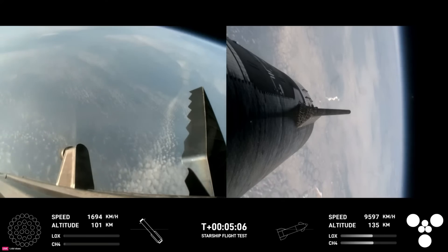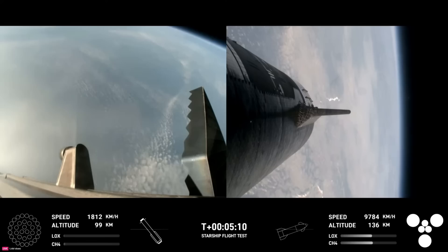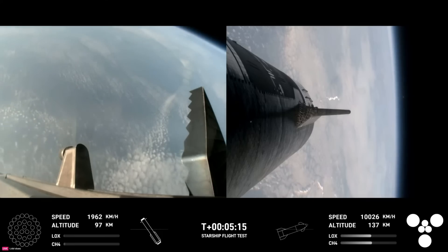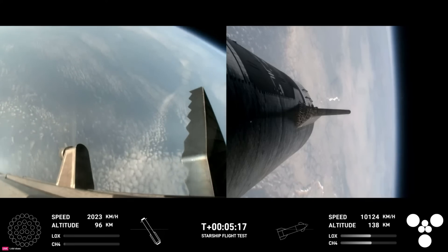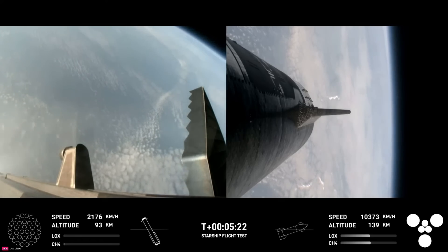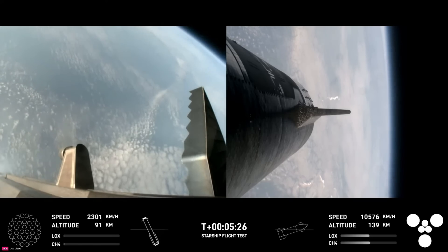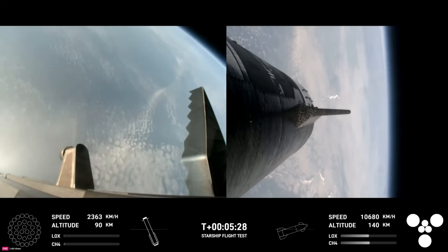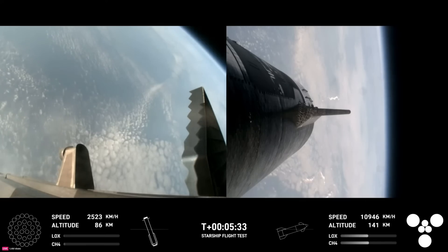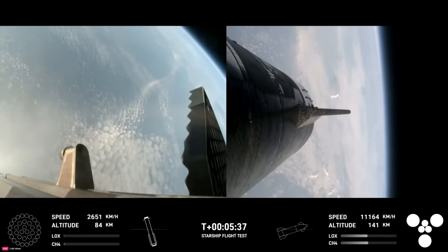Good news — trajectory is looking good for the ship, which is on the right-hand side of your screen. At this point in time, we have no engines lit on the booster. It is coasting back toward the Gulf of Mexico for a water landing, and ship is under power of all six Raptor engines — three sea level and three vacuum Raptor engines that are lit, as we can see on your screen.